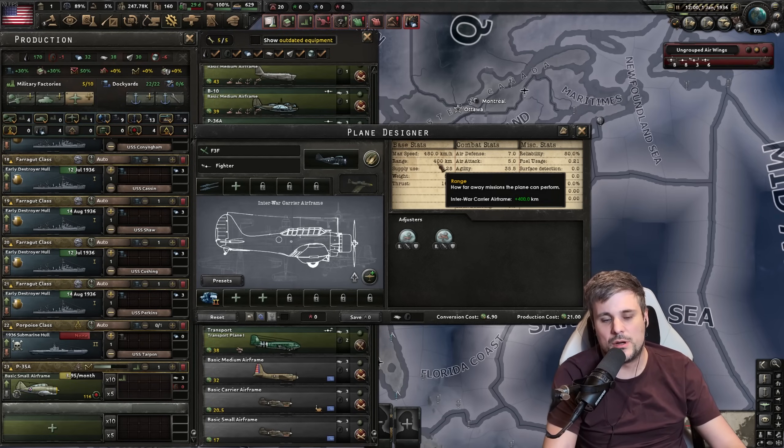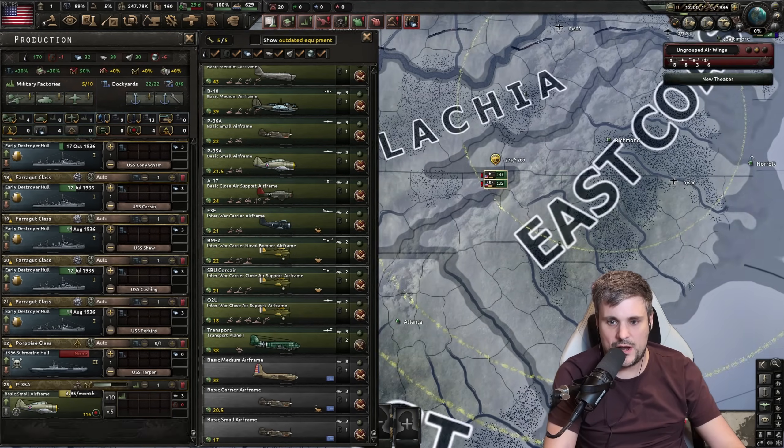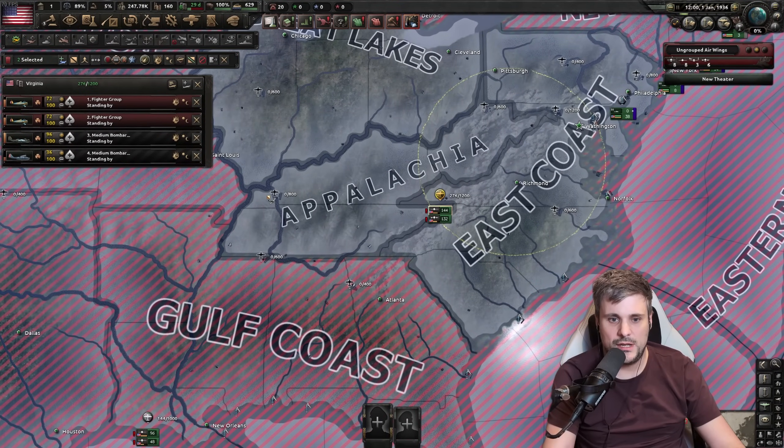How is that represented on the world map? The easy thing to do is select one of your air wings and you can actually see the range circle. So it's 1936.